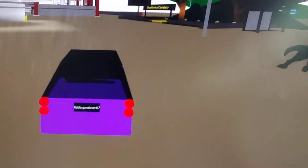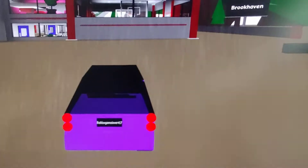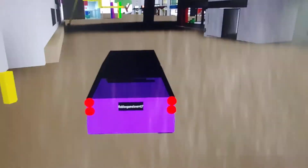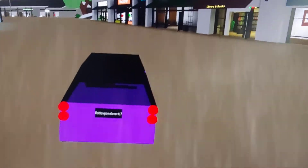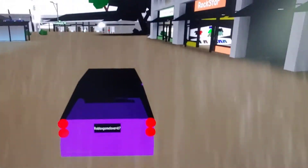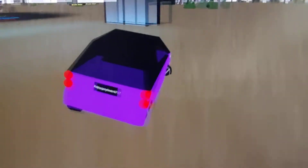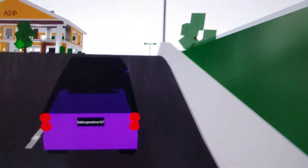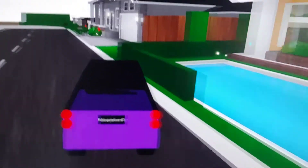I know this car probably doesn't do that well in the rain. I think it has like four-wheel drive and stuff. Most cars in real life have at least that. You can't even see the pool — well, you kind of can see the pool, but up here it's not flooding, only because it's a hill so all the water just slides down.